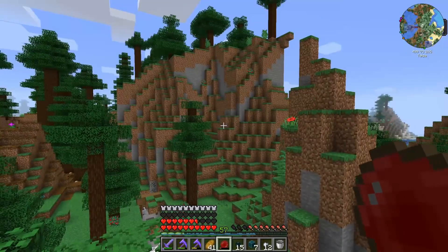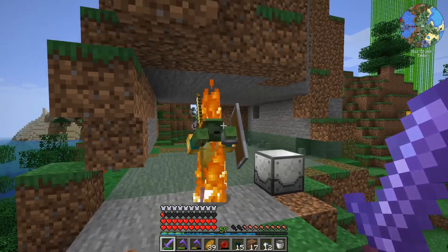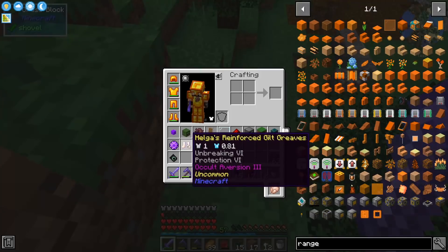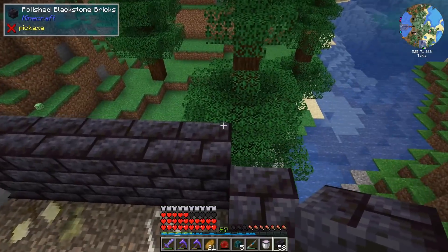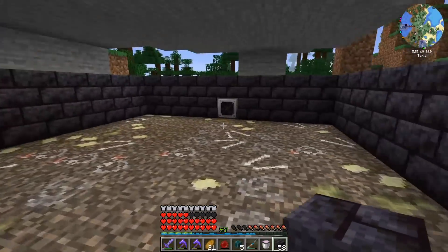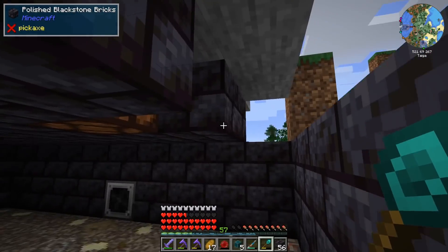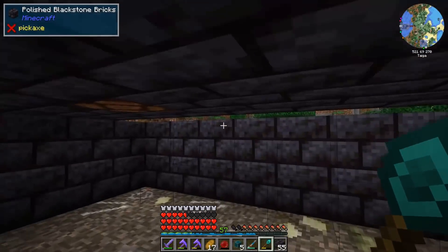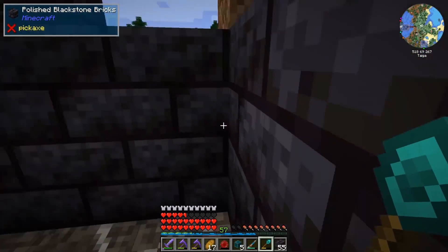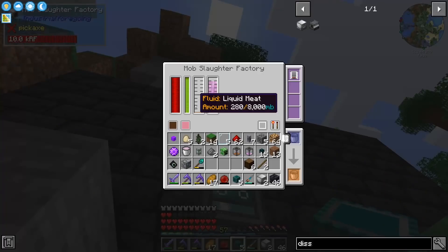I put everything inside the mountain to hide it. We got a new visitor who dropped Protection 6! After covering the ground with garbage, I noticed we weren't getting any rats - I had to check the wiki and found it needs to be dark. So the place has to be covered completely, and I installed some redstone lamps that we can hook up to redstone later so we can turn the farm on and off.